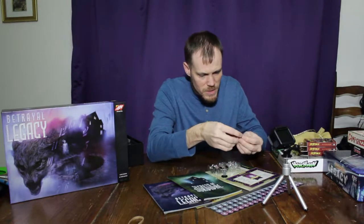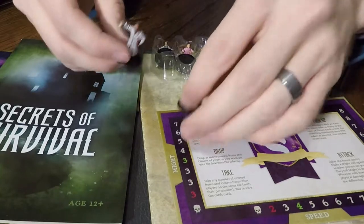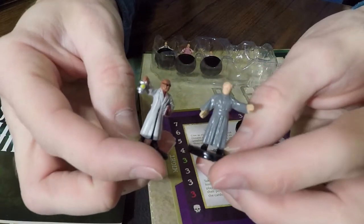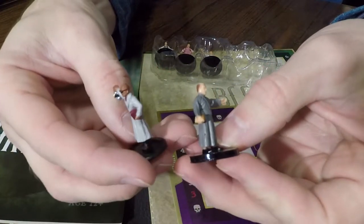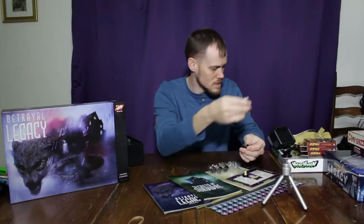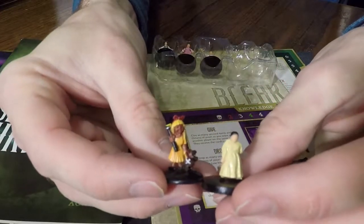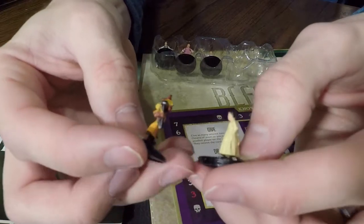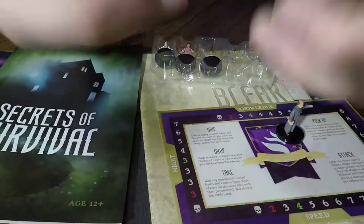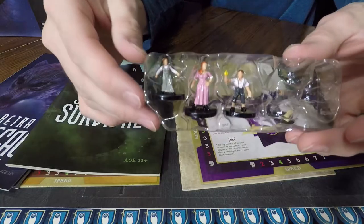Look at their kind of blank faces. Take a look at some of the original minis — here's obviously the counterpart for the doctor. It just seems like there's better detail involved in them, especially in the face. You can also see the difference in quality in the little girl. I feel like the colors are kind of brighter on the originals, whereas these are just kind of more dull. But that's just a little side note.